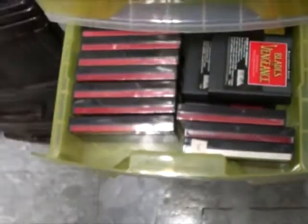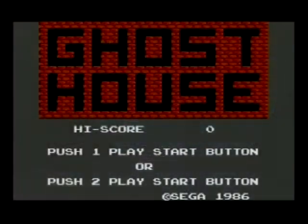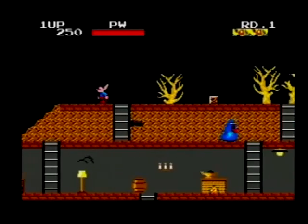Ghost House for the Sega Master System. Originally released as one of those Sega card things before eventually becoming a game cartridge, Ghost House is a simplistic side-scroller where you control a little boy trapped in a ghost house.